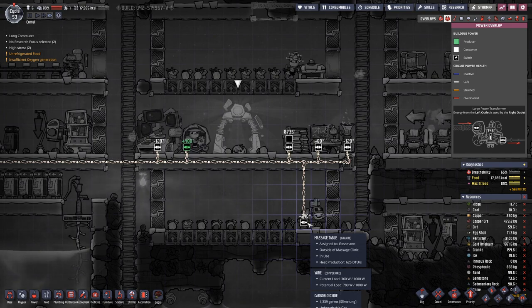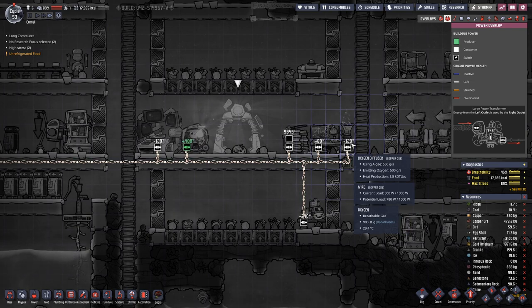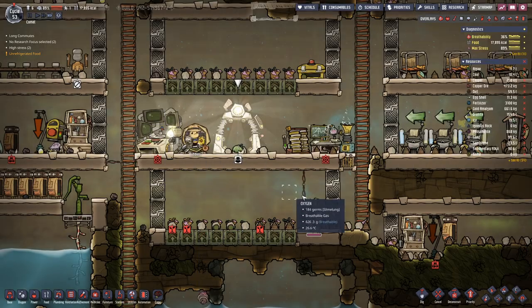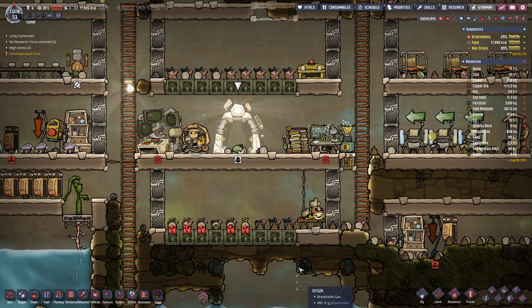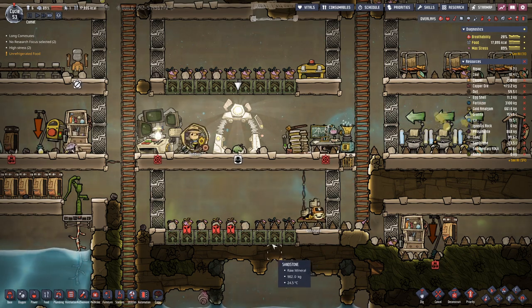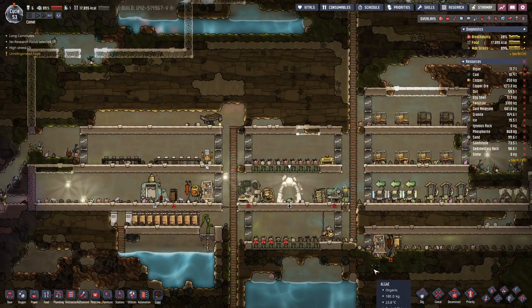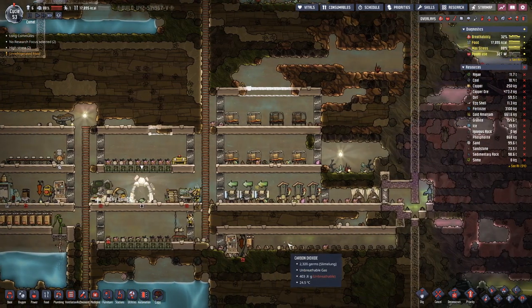This setup is using 240 watts, plus 120 here, so that's 360 watts total, and we are producing 400 watts. So there's not that much power to spare, and that could go into the battery. With the smaller battery that was an even bigger problem.